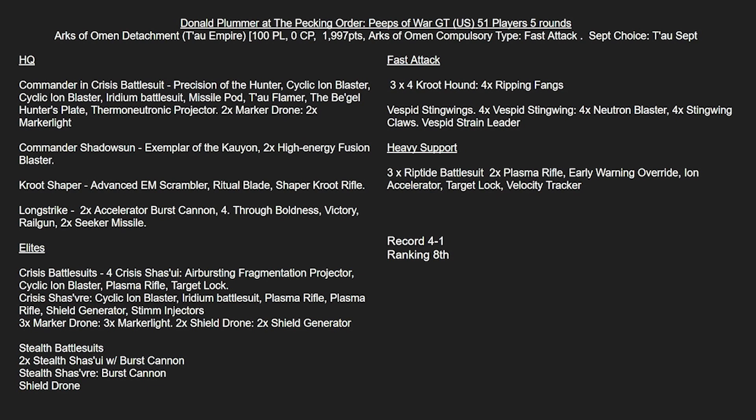In Fast Attack, we've got three units of four Kroot Hounds and a unit of five Vespid Stingwings. This really looks similar to some of the lists I've been running, aiming to take Behind Enemy Lines and capitalise on that with the Kroot, the Vespid, and the Stealth Suits.